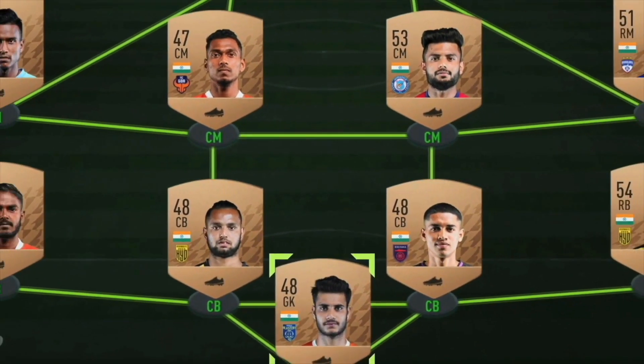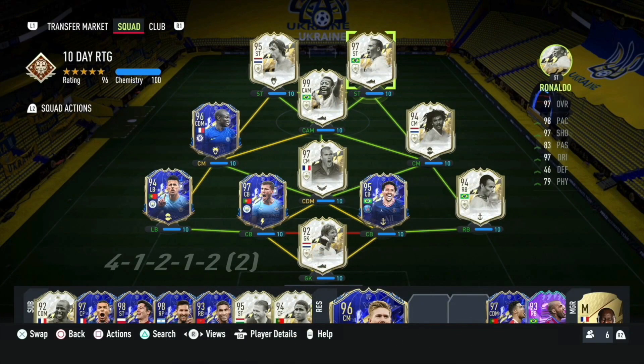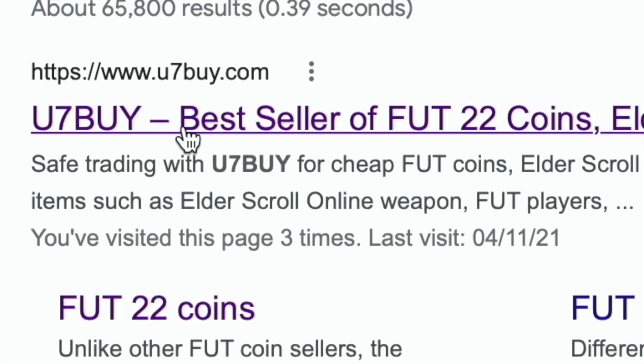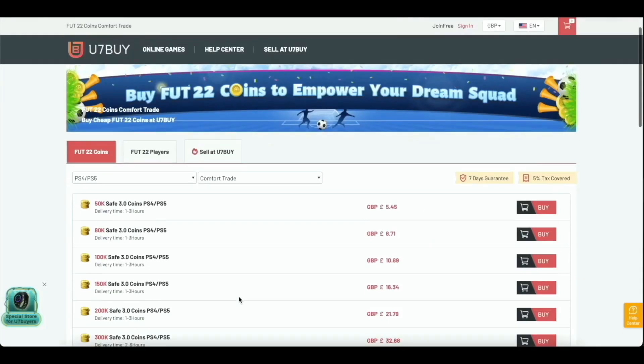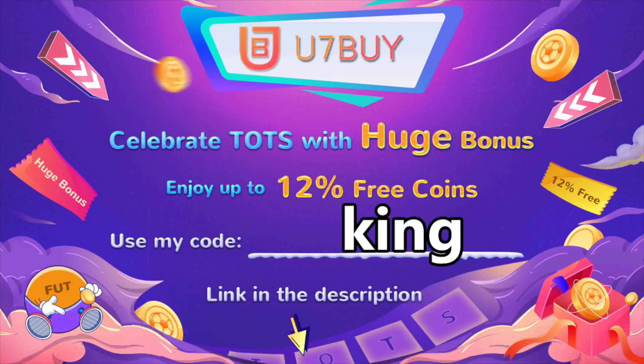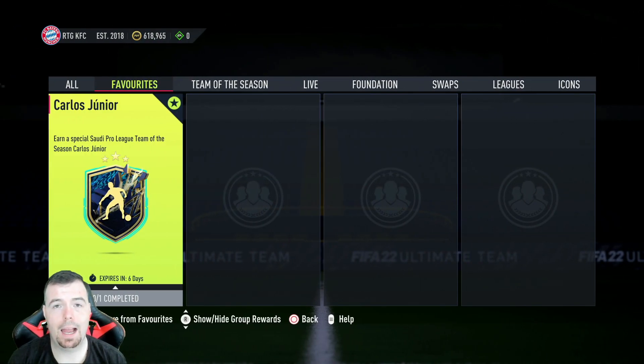Are you bored of having a weak team? Why don't you turn it into a beast team by hitting U7Buy in the description below? Get yourself some cheap, reliable FIFA coins and don't forget to use the code 'king' to get yourself that five percent off. Let's get into the video.